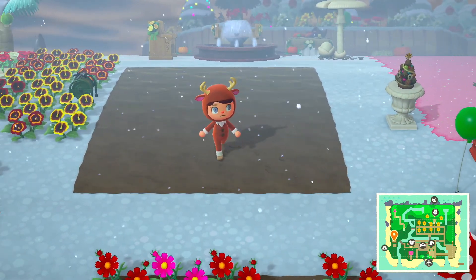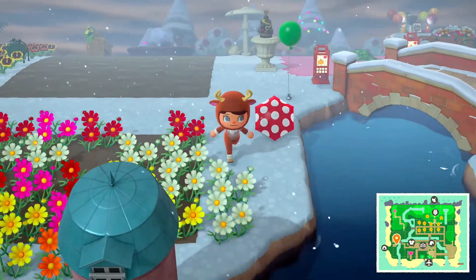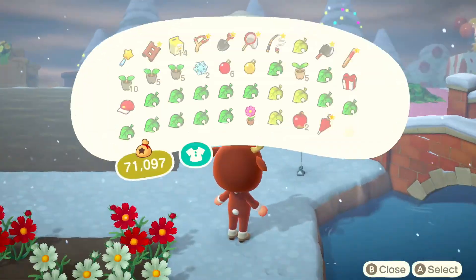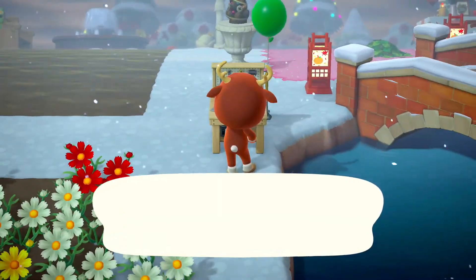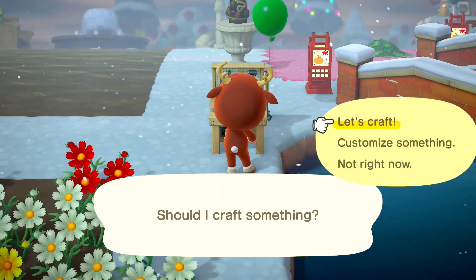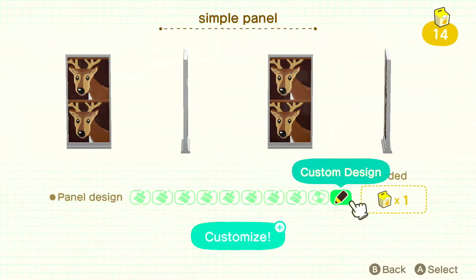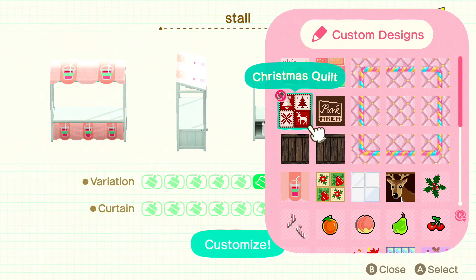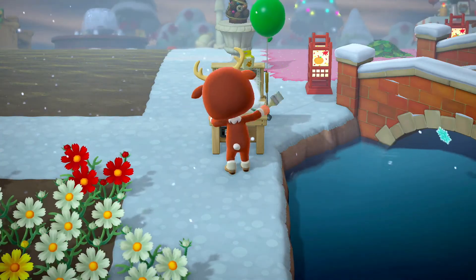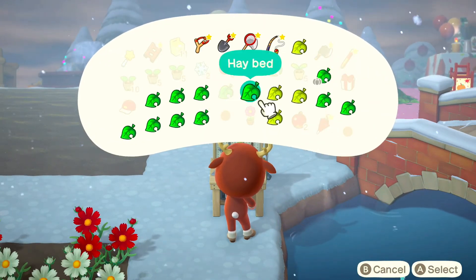First I made sure that I gathered enough supplies for what I needed, and of course as usual I'm putting down a mini DIY workbench so that I can customize a few things. Here I'm customizing some simple panels — all I did was look up reindeer on the kiosk and that's how I found the reindeer design. For the stalls I'm using this custom Christmas quilt that I also randomly found at the kiosk.